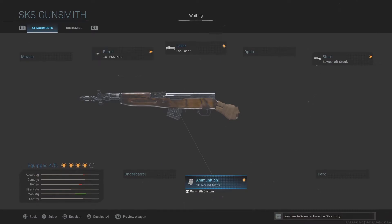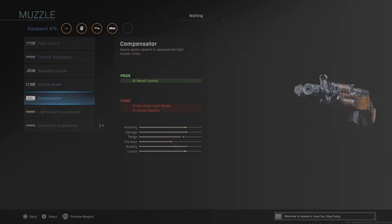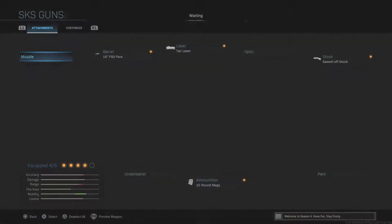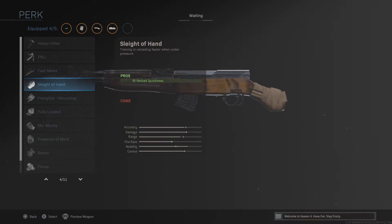With all four attachments making the gun faster — no stock combined with the smaller barrel — it does make the recoil a little worse. If you want, you can add a compensator or muzzle brake, either works, but it adds one extra frame to your aim down sight speed. Since I want this gun to be insanely snappy, I'm not going to run that.